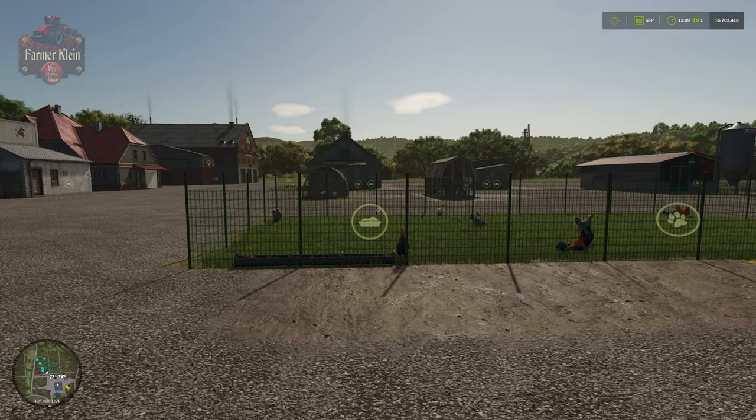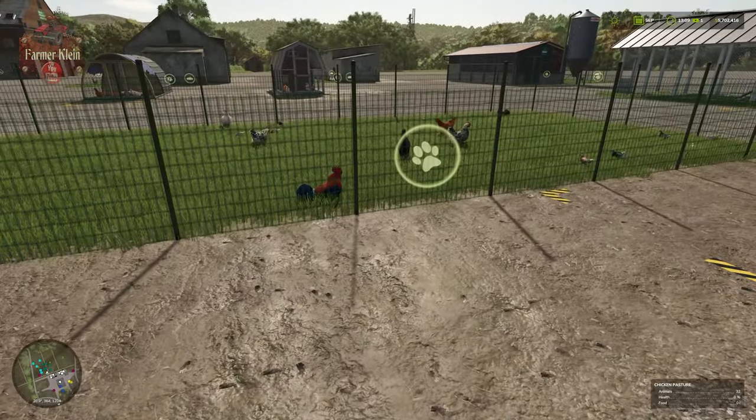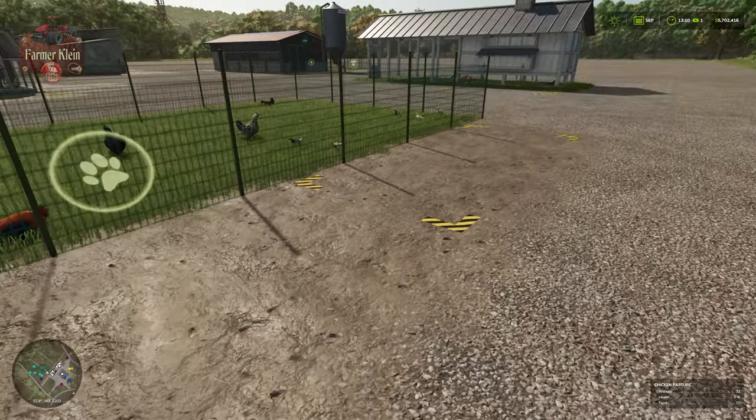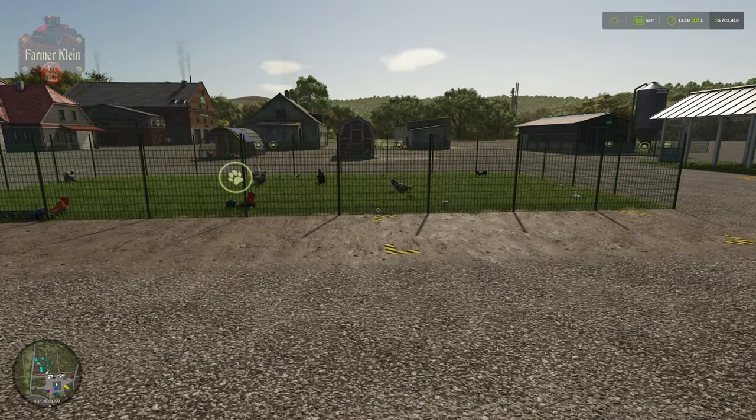All of these pens are going to have three triggers: a food trigger, a buy and deliver trigger, and a trigger for our eggs. Let's take a look at our choices, because we've got a fair number of choices with respect to our chicken pens.